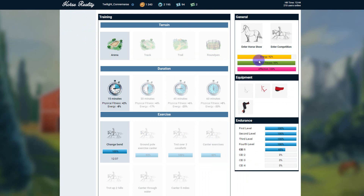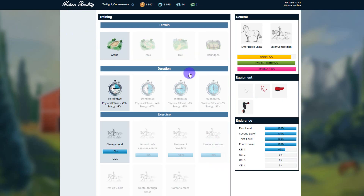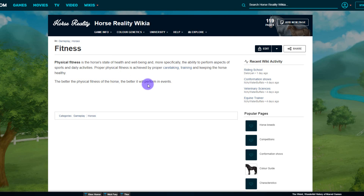The next thing I want to look at is physical fitness. Looking at Zee and Wonder — Zee has 100% fitness and Wonder's got 99%. Physical fitness is the horse's state of health and well-being, and more specifically the ability to perform aspects of sports and daily activities. Proper physical fitness is achieved through proper caretaking, training, and keeping the horse healthy. The better the physical fitness of the horse the better it will perform in events.